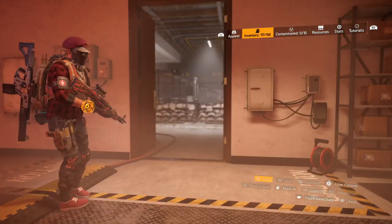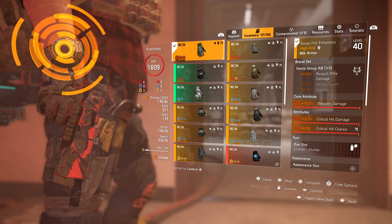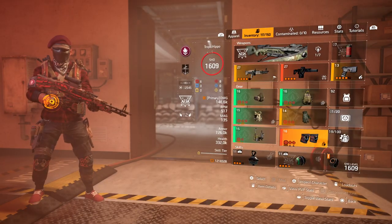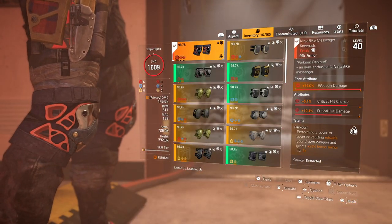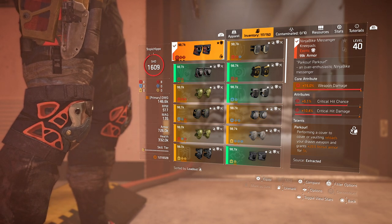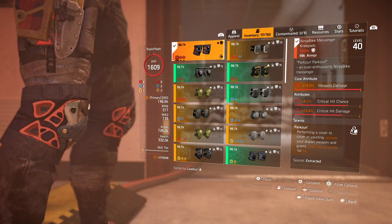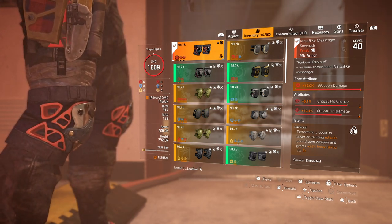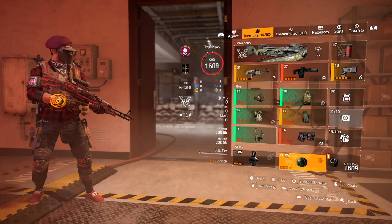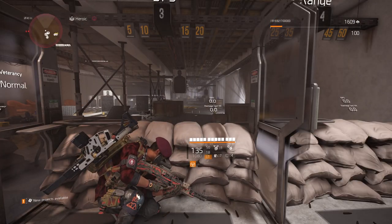For the two non-set pieces, I've got a pair of Fenris gloves giving assault rifle damage, weapon damage, crit chance, and crit damage — going for that trifactor. I'm using the Ninja Bike Messenger knee pads, which synergize with keeping uptime on the crossbow, LMG, and assault rifle through reloading, and also grant a little bonus armor when you make a cover-to-cover move.